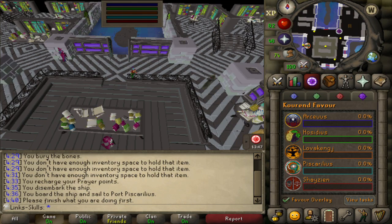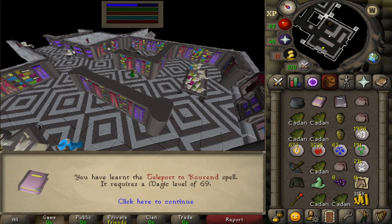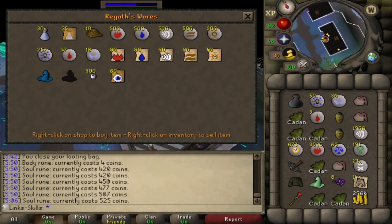We then finally go to unlock the Arceuus spellbook because we are running out of inventory spots. If you saw that looting bag before I was definitely running low on spaces. So we get the 60% favour - I don't have Runelite so it took me a while but it doesn't really matter, I think it was probably still only an hour or so. And we also get the Tele to Kourend spell. Sadly we don't have 69 mage so we can't use it yet but that's fine. We can buy all the runes we need for the spells in this shop so that's terrific.